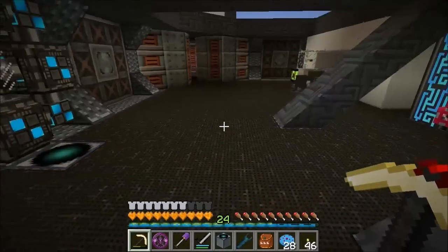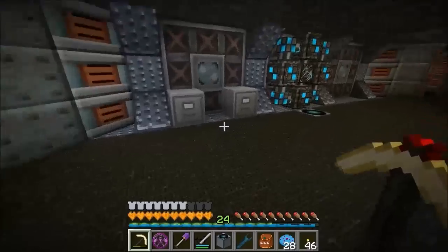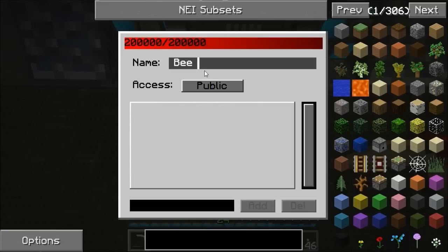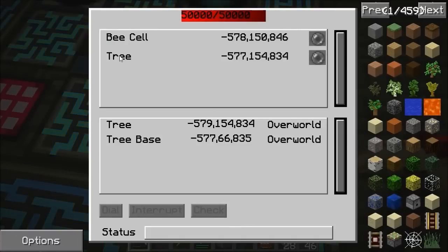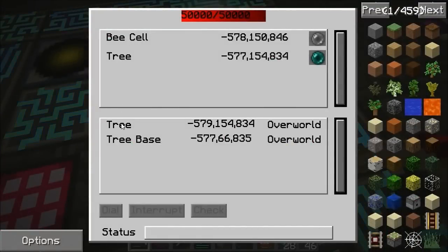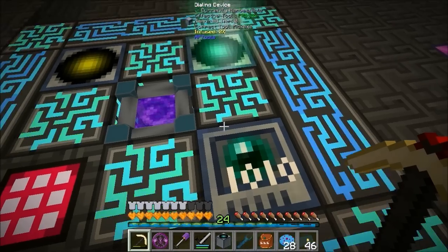So we've got a matter transmitter in front of our quantum ring. Now we need to go to the cell. Looking at the dialing device, it should now show two different matter transmitters. This one can be our B Cell. So I've got a transmitter called B Cell out here. The dialing device has got a range it can see, so we've got Tree and Tree Base - and we can also dial B Cell, but we haven't got a B Cell receiver inside yet.